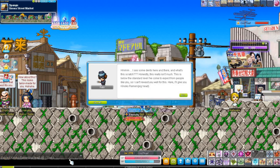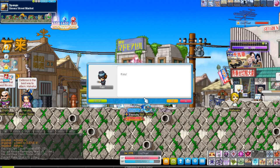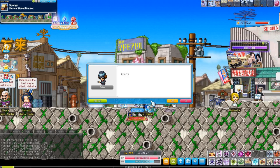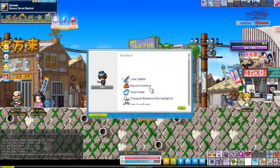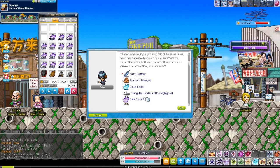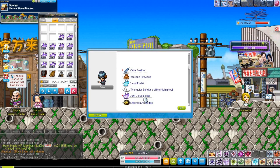Kinoko ramen... mana elixir... kinoko ramen again... Come on, where are my brown gloves? Brown gloves! You've got to be kidding me.